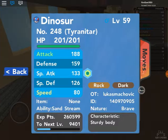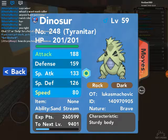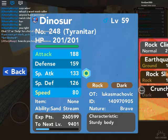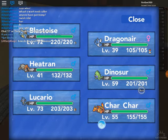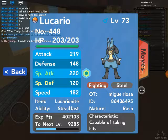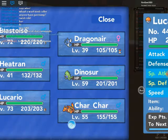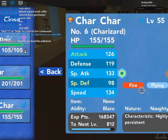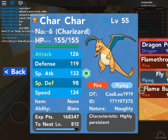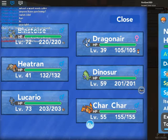I also have a Tyranitar at level 59. Its moves are Rock Climb, Earthquake, Rock Slide, and Crunch — that's actually really good. I have a level 73 Mega Lucario with Aura Sphere, Rock Smash, Extreme Speed, and Close Combat. I also have a Charizard at level 55 that knows Dragon Pulse, Flamethrower, Fly, and Flame Burst.